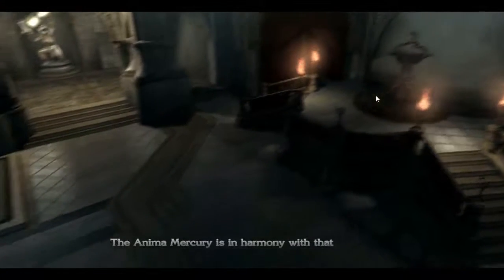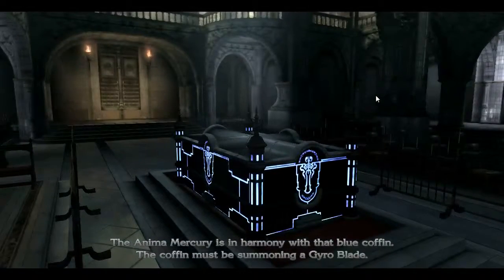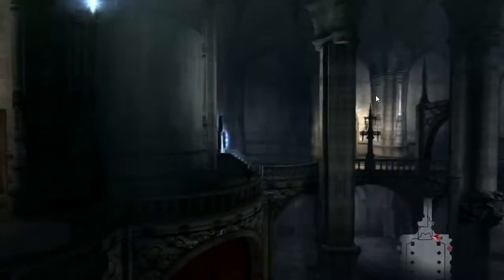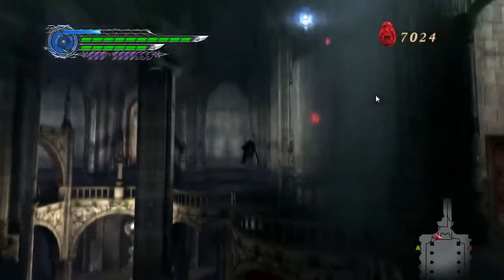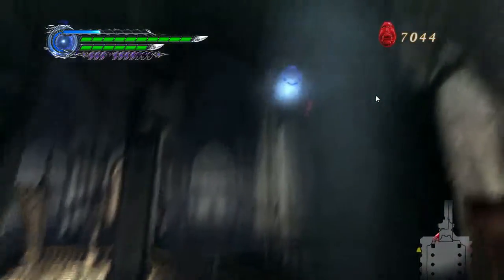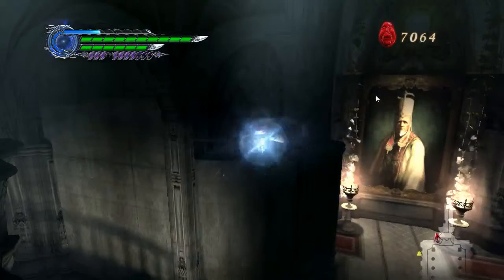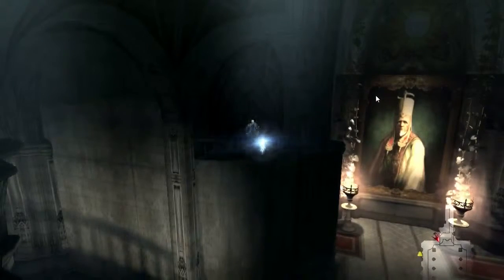The Anima Mercury is in harmony with the blue coffin — the coffin must be summoning a gyro blade. We don't want to break open that coffin yet for one particular reason: it contains something we can't use just yet, not until the next mission. Let's keep getting the secret orbs that are up here.